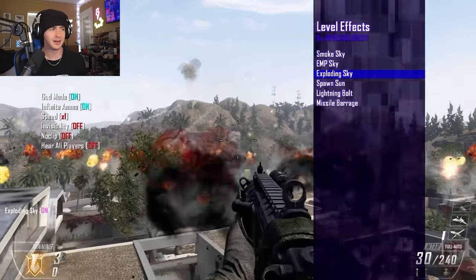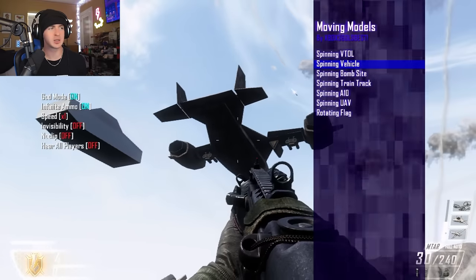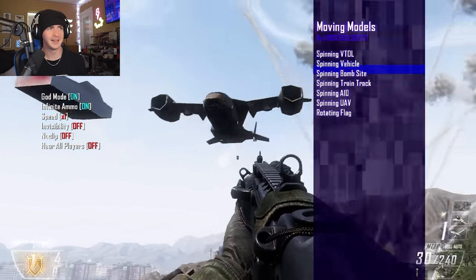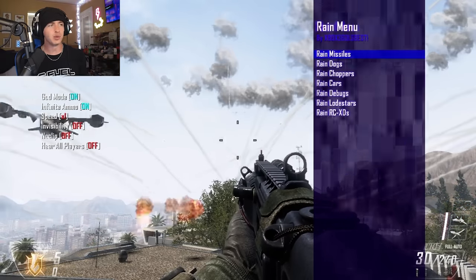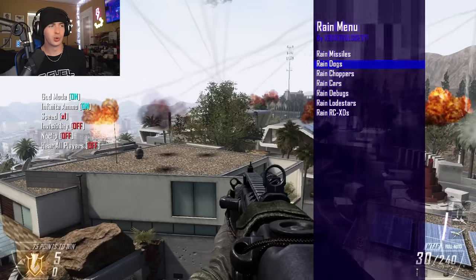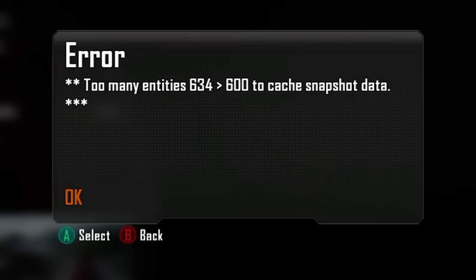Exploding sky. Along with models, we can also spawn in moving models — shoot to spin the vehicle. Even though the sky is absolutely insane, it still gives us a rain menu: rain missiles, rain dogs, rain choppers. The game just crashed — too many entities.